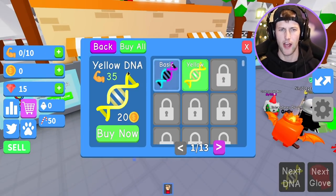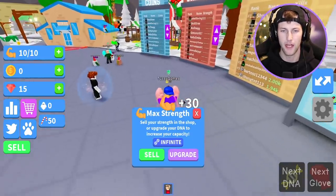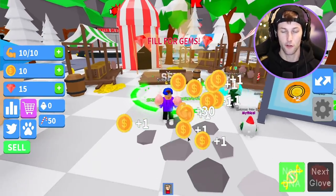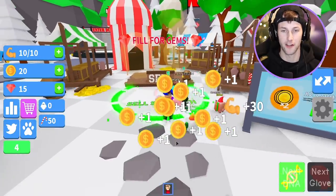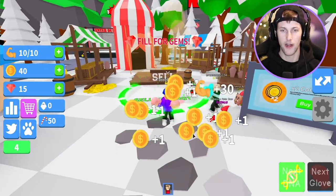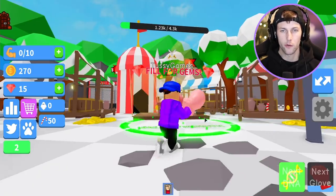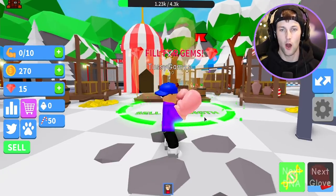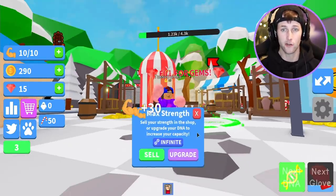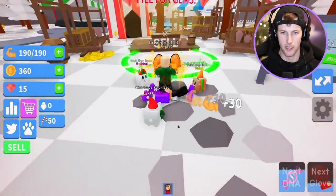Now we're going to concentrate on the DNA — what the heck is this? That gives us a little more strength. I think we're going to buy DNA next because the pink gloves clearly do not match our DNA. Look how fast we're already selling. I can just hang out here and constantly click and sell. It says if we get to 4,300 coins of strength, we can get gems.